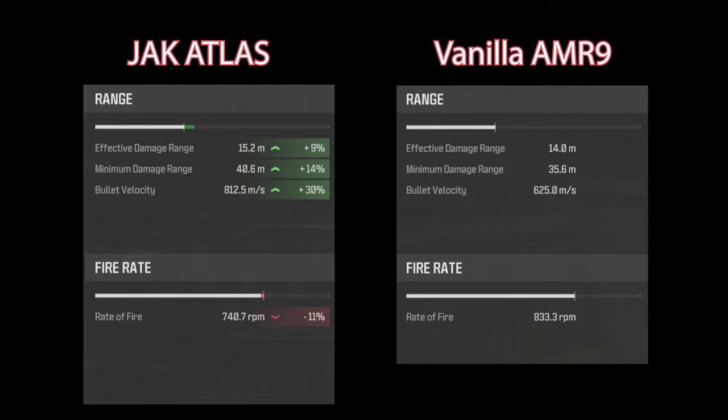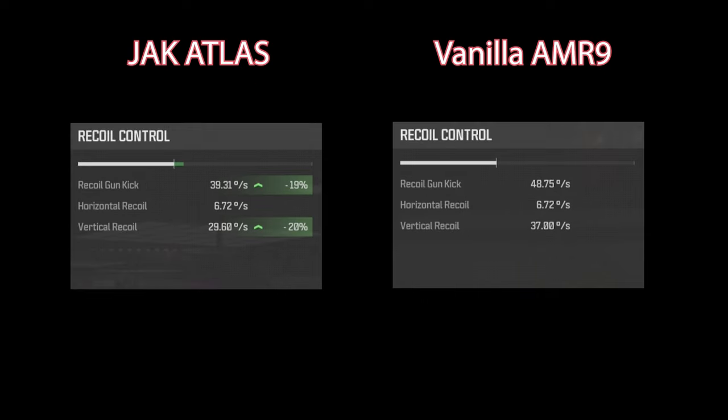But the rate of fire is decreased. When you're talking effective damage range and minimum damage range, that rate of fire has a lot to do with how quickly you gack the enemy. As far as recoil control, it's a significant upgrade from the vanilla AMR-9. Recoil gun kick is significantly decreased, but it's still a lot at almost 40 degrees per second, and vertical recoil is down to around 30 degrees per second from the vanilla 37 degrees per second. So it's going to be a bit more accurate weapon.